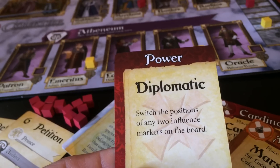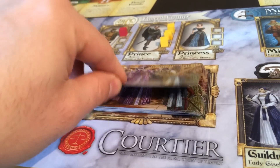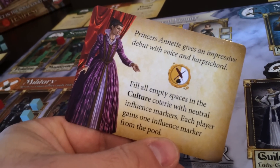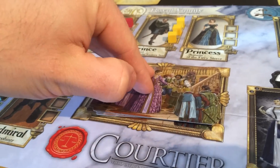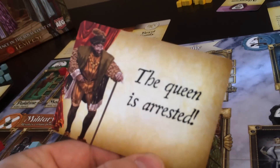You can also play power cards that can be dramatic ways to place influence cubes or get victory points. After a petition is scored, you draw a fashion card representing the shifting fancies of the royal court. Tension increases because the game ends when the 'queen is arrested' card is drawn.